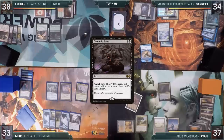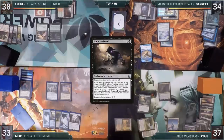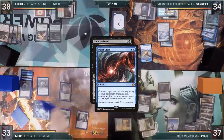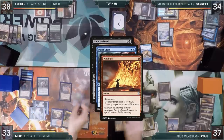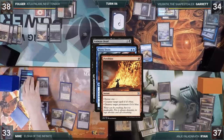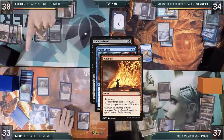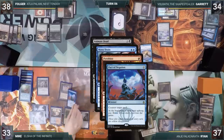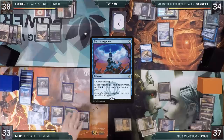Ryan casts Slaughter Pact targeting Elsha — Elsha dies — and follows up by casting Animate Dead targeting the Dragon in his graveyard. Mike responds by casting Mana Drain targeting the Aura. Ryan casts Pyroblast targeting Mike's Mana Drain. Mike, always with the answer, plays the last card in his hand: Pact of Negation. Unfortunately out of answers, Animate Dead is countered and Ryan passes the turn. During Mike's upkeep, he pays for his Pact of Negation, draws a card, and passes.